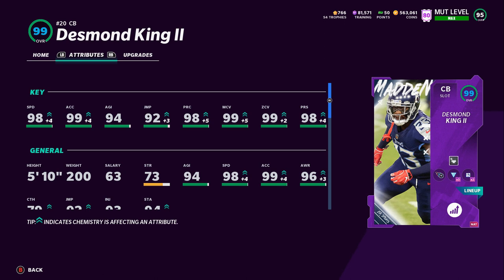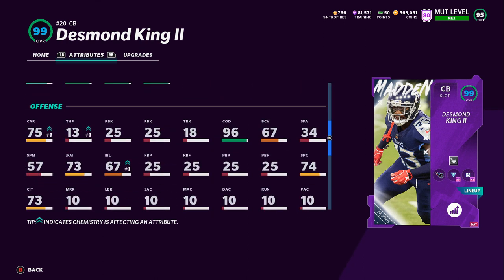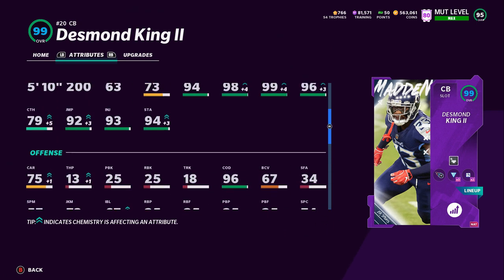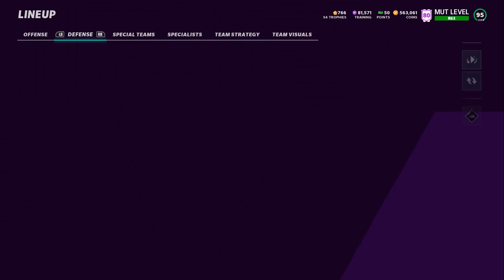You probably won't see Desmond King on a regular team because he's pretty slow, but he's a really good looking card on the theme team where those coverage stats max out. His 96 Change of Direction is pretty insane too. He's got 83 Kick Return — I actually had him returning kicks, but I'm probably going to take him out of there because he's fumbled a couple of times for me. I'll put Adora Jackson back there since he's got the same speed anyway.